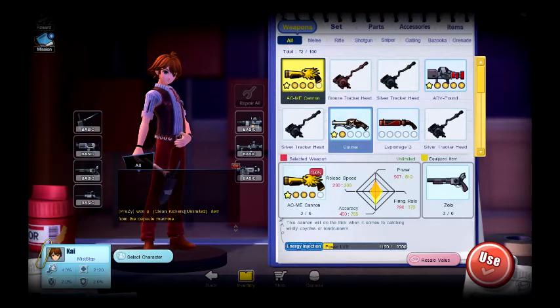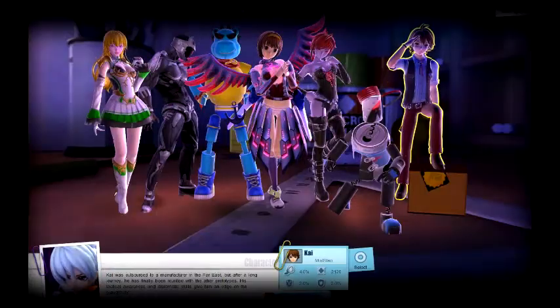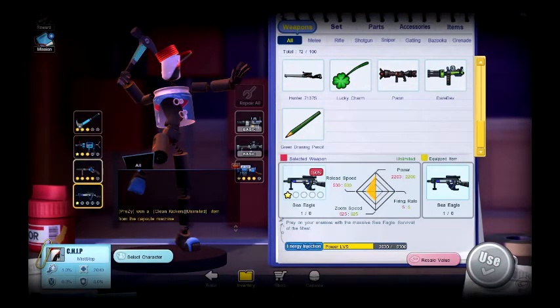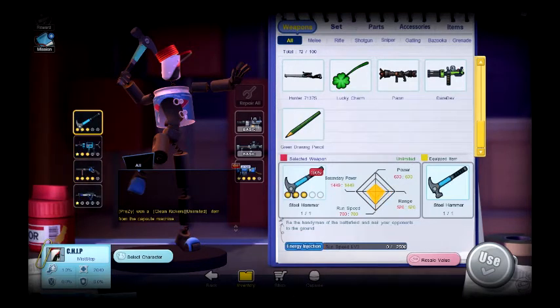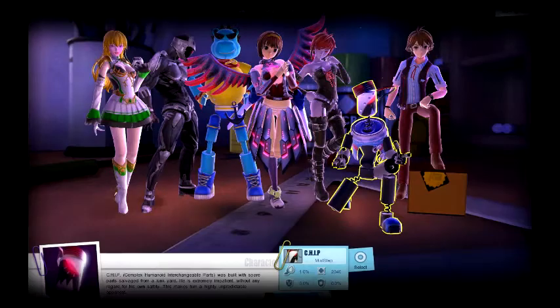Acme Cannon is leveled on power at level 8. Gunner's leveled on power. Advanced Pound's leveled on power. Pretty much all my weapons are leveled on power. Blast Radius is my pulse sniper on power — not sure why I did that, that was before. Shotgun's leveled on power. Rifle is leveled on power. Melee is leveled on run speed.